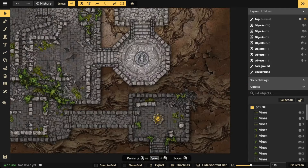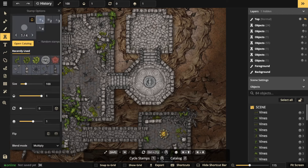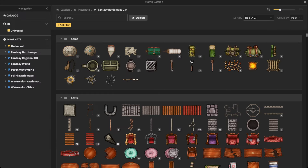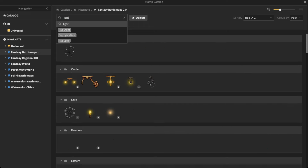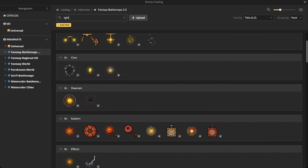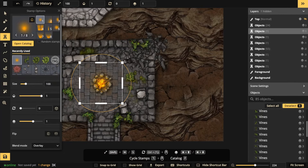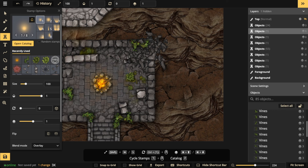First and foremost, like I mentioned: lights, shadows, and details, in that particular order. I'm going to start with a light source. We can go right into the catalog, just type in 'light,' and you'll see there are options here. We're going to start first with an orangish light and put that in the center, then add another light on top of that.